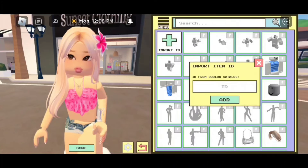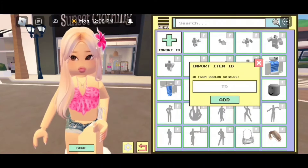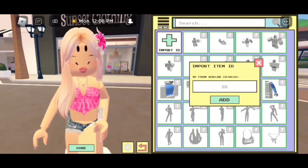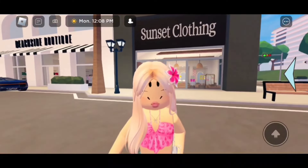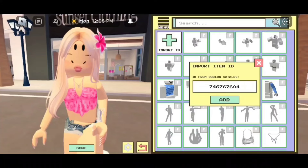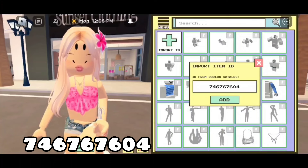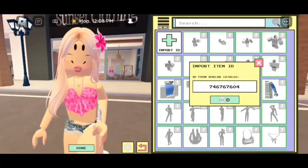I'm going to give you guys a special code for a head you need to use with this face. If you guys use a different head, your face is going to end up glitching like this. The code is 746-767-604. Click on add once you're ready.